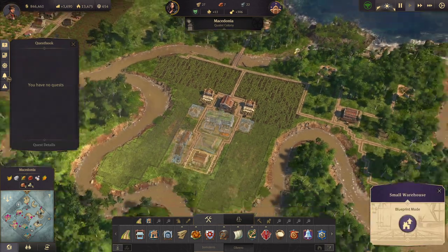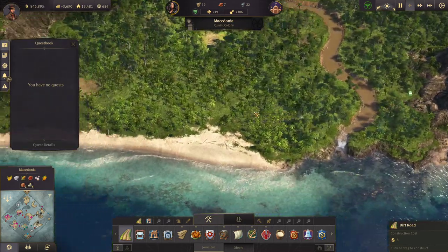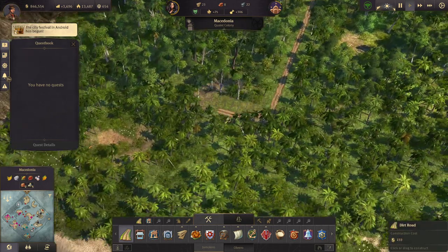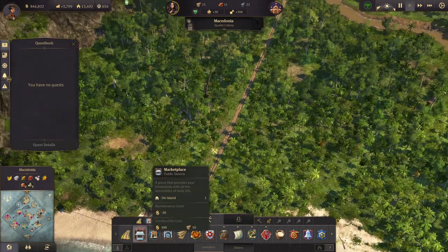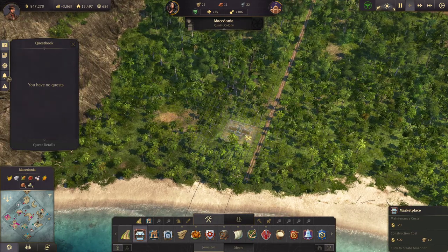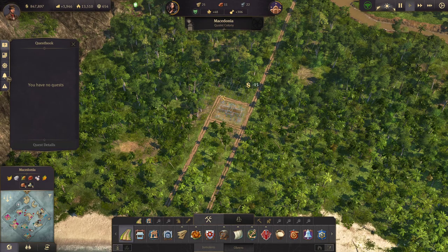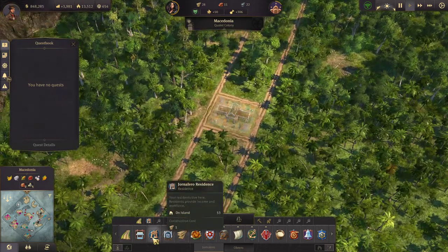Let's go ahead and build some of this up. Get the tobacco going and put a bridge here. Let's bring this road up here — of course that costs 20 timber. Bring the road to about here. Now I can start making more Jornaleros. I'll go ahead and put the population center situated vertically here, just to get the most out of my buildings.